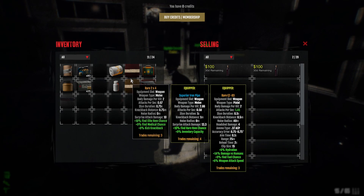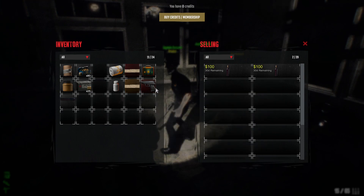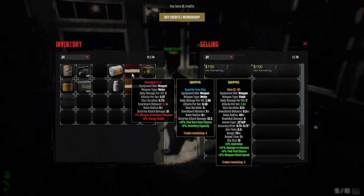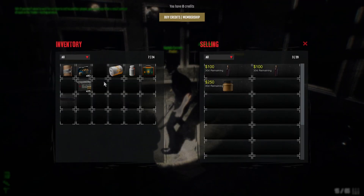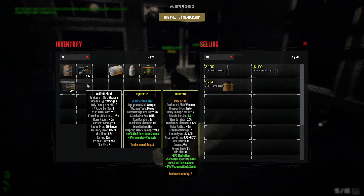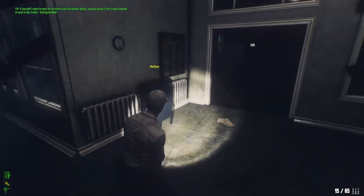By holding Shift you can select multiple items, click on them, then right-click to sell or scrap — we scrapped those and got 400. Peanut butter you can also sell, though it won't go for much. Food is really easy to find so don't worry about it. We'll keep our 5.56 ammo since we're going rifles. When you sell items, check your mailbox — that's where you'll see all sold items, messages from players, and money sent to you.